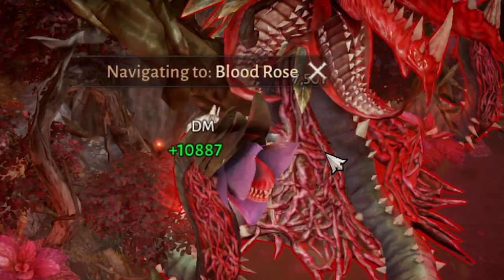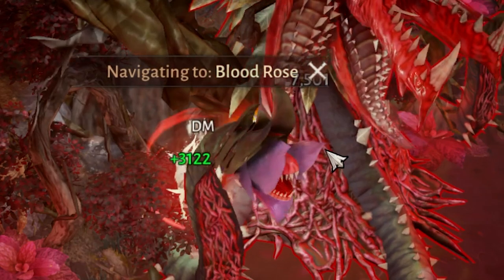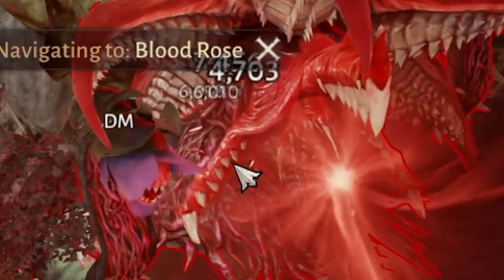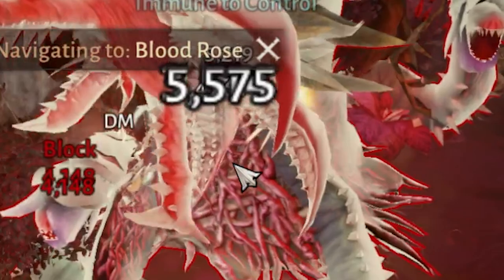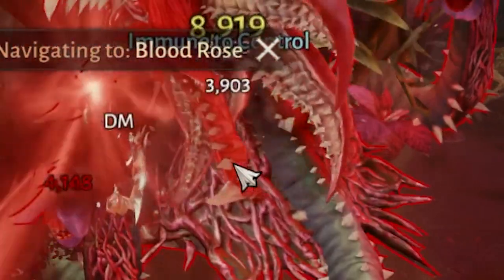Looking at the base damage, we're hitting about 7500 on a basic attack and about 5282 on a double attack, which is the third primary attack on the Demon Hunter. While we're hitting about the same on the basic, we're gaining an additional proc of damage which is just a little less than two-thirds of the primary attack damage every time we attack with the Impel modifier.